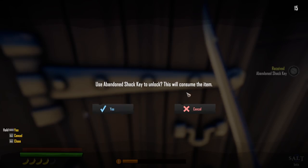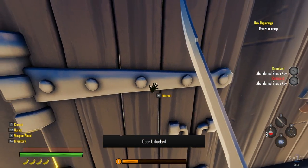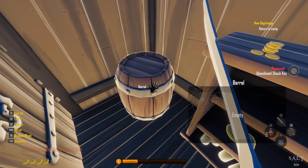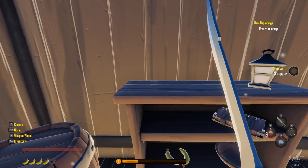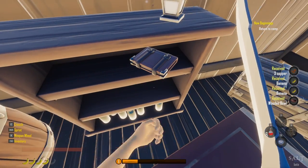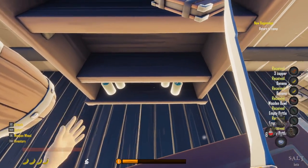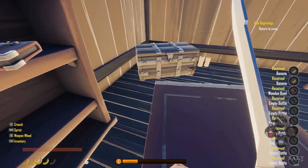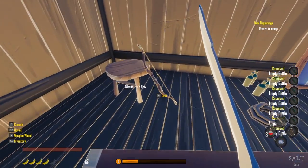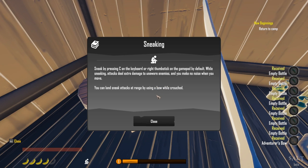The abandoned shack does consume the item. Inside we find copper, stamina, starfish, copper, bananas, plates — not sure what the plates are good for but I'll take them. We also find arrows, health potions and a lockpick — nice! Oh cool, a bow. And a note: 'Sneak by pressing C on the keyboard or right thumbstick on the gamepad.'